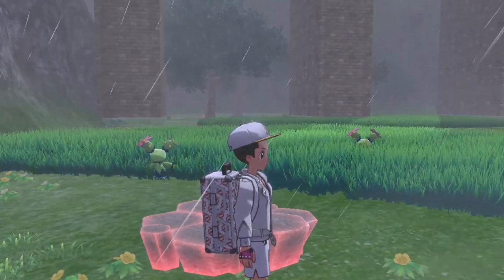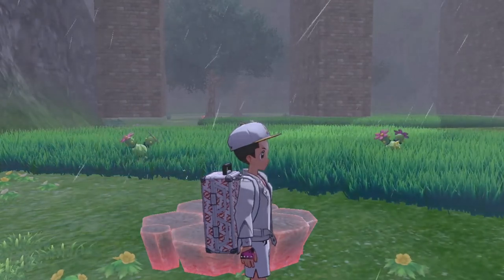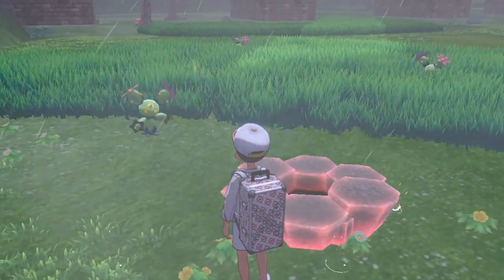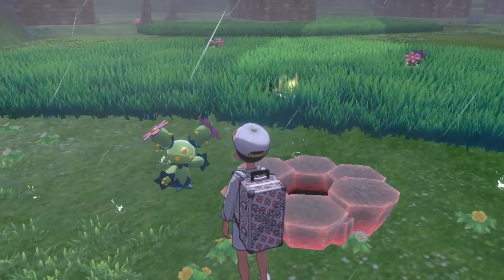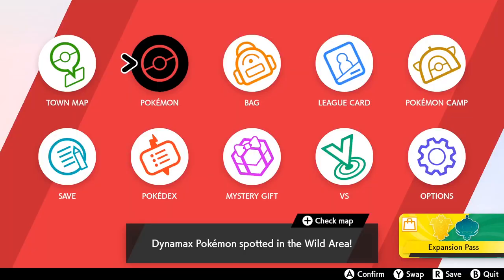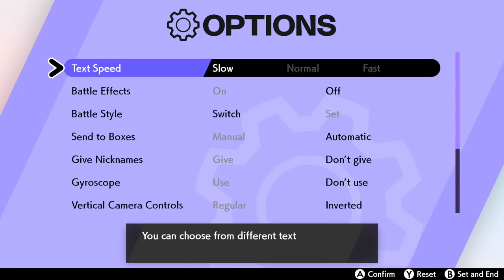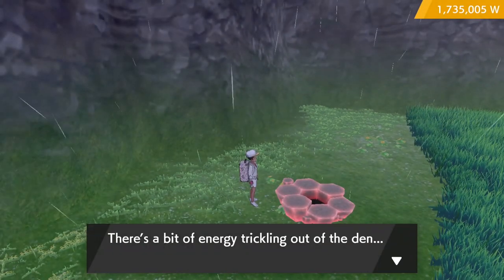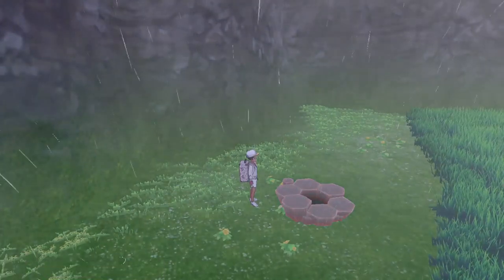This method only works with wishing piece dens. So if there's light coming out when you get there, just join the raid and catch the Pokémon to deactivate that den. Now that this den's inactive, we're gonna want to activate it with the wishing piece. If this is the first time you're doing this, I suggest you go to Options and make your text speed slow. Also make sure that your auto save is off — you want to have total control of when you save. Next, you're gonna want to grab all the energy that's in the den.